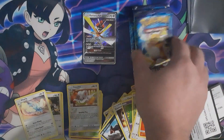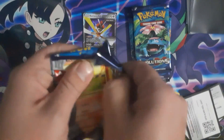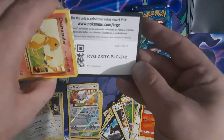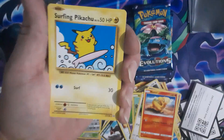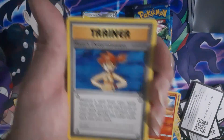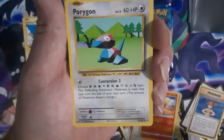All right, into my favorite packs, let's go! Code card — oh there is a code card, check it out! Oh nice — secret rare, very nice! Keep that one up there — Misty's Determination.